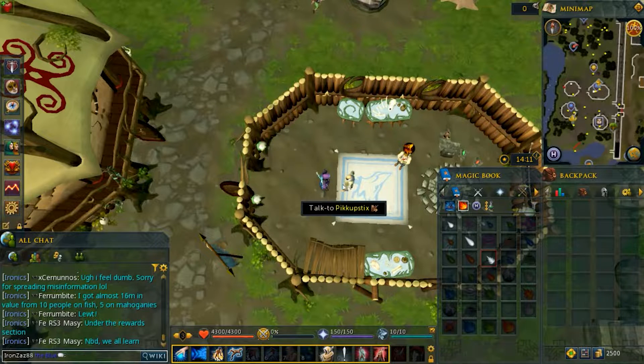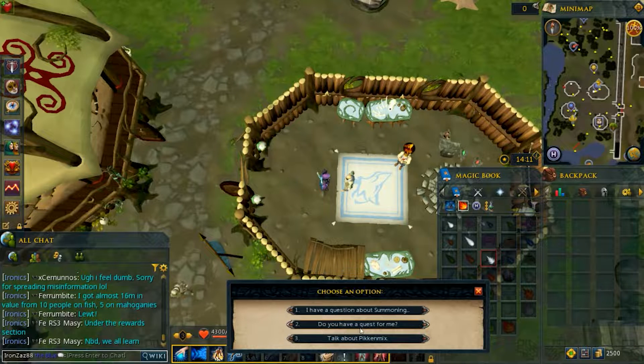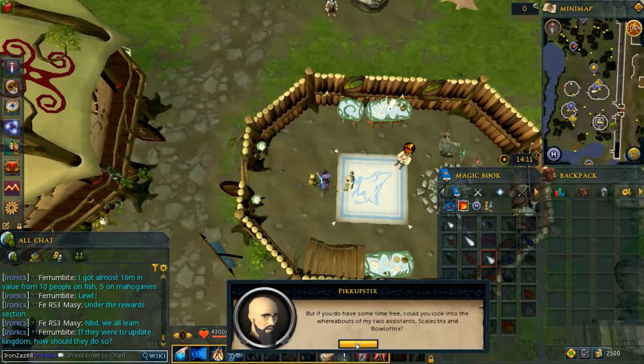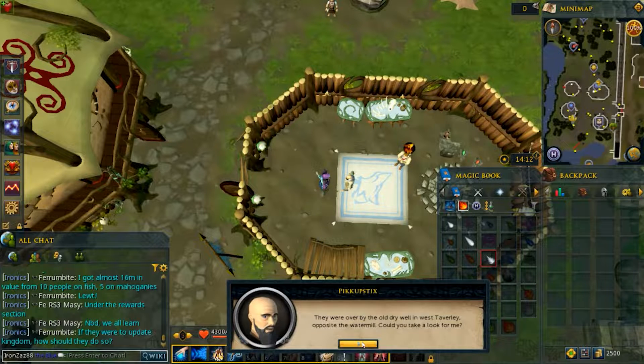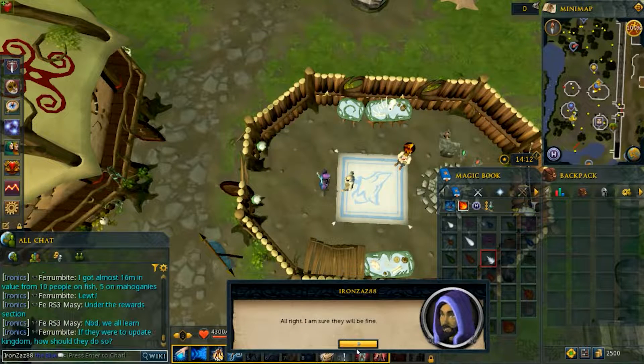Let's do this quest called Wolf Whistle. A brief overview: it's about saving someone from a monster by summoning a wolf — using a wolf-summoning pouch. It's pretty interesting to do.